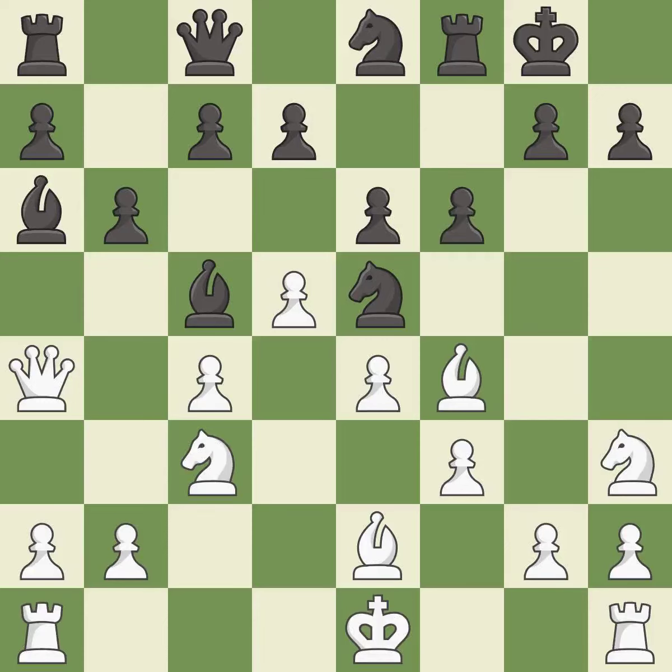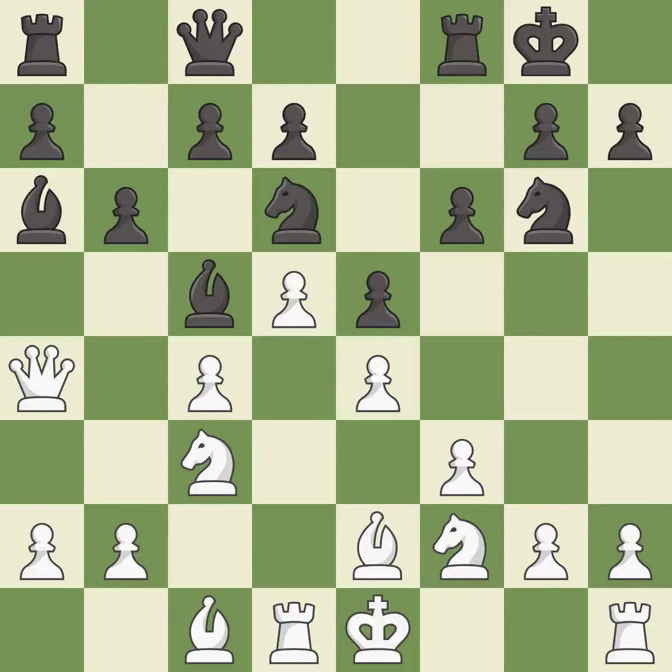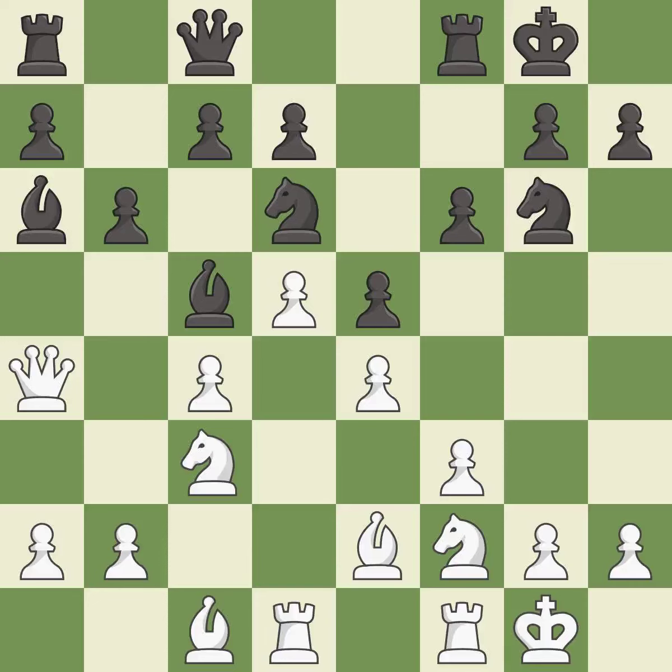This defends a knight that was under attack and had no defenders — it is excellent. This develops a rook off its starting square, getting it into the action. This threatens to kick a bishop — it is best. There were worse moves but also something much better — it is an inaccuracy. This also threatens to kick a bishop — it is an inaccuracy. That's a sensible reply — it is excellent. This mobilizes the knight, allowing it to control more of the board — it is best. That's what I would have recommended — it is best. This connects the rooks, which helps them coordinate together in the future — it is best.